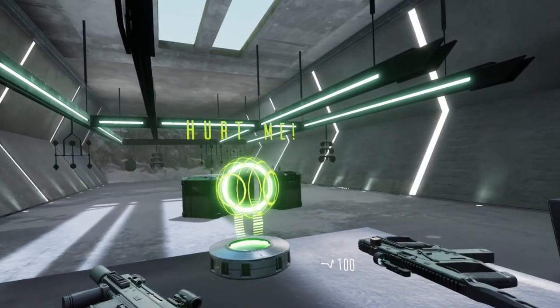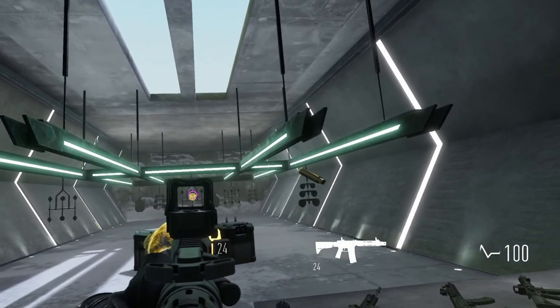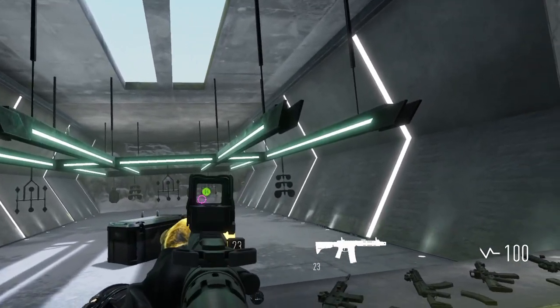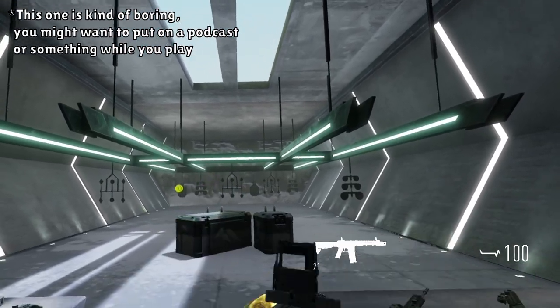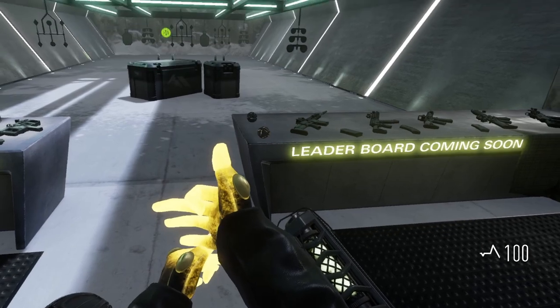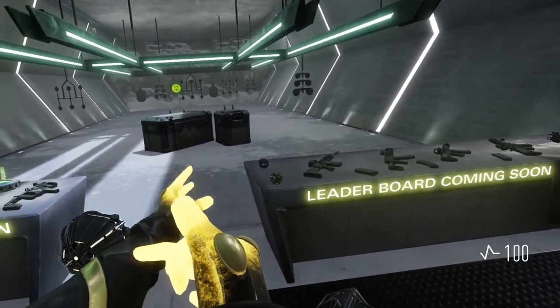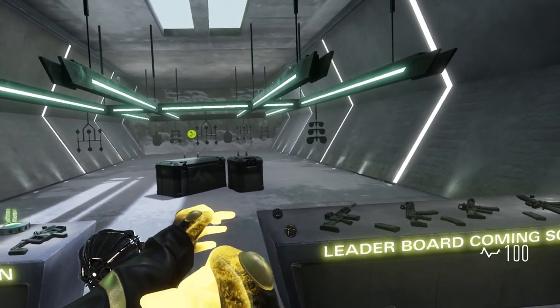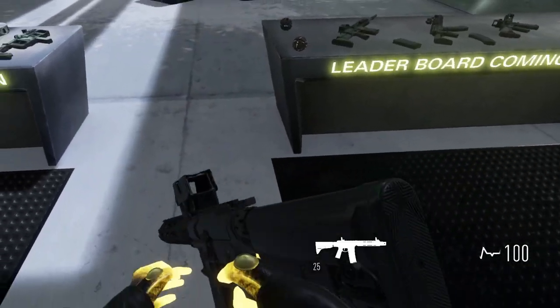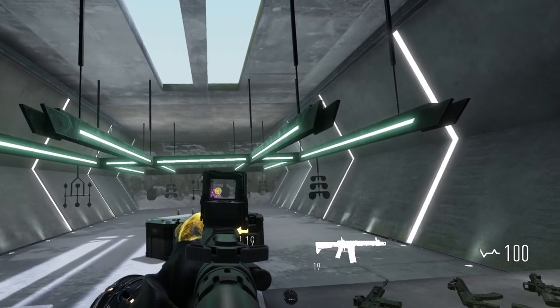You can practice this by turning on the Hurt Me Orb in the armory, putting your gun on single fire, and just drawing to the target as quickly as you can. If you don't use a gun stock, you can draw even faster by resting your dominant hand on top of your non-dominant hand and doing a sort of punching motion towards the target, which raises your gun faster than lifting your hands from your waist and keeps the momentum of your hands going in the direction of the target, increasing the likelihood of hitting your shots.